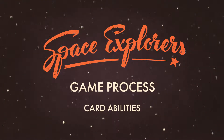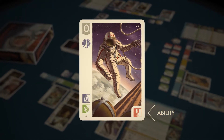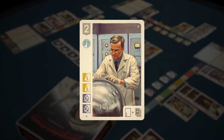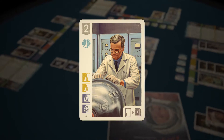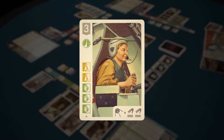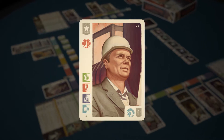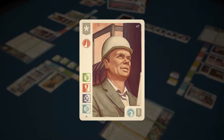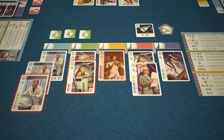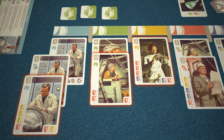Game process — Card Abilities. Specialists have unique abilities. For instance, they may provide you with research symbols to recruit new personnel. This engineer allows you to recruit for free specialists that require exactly three research symbols. The tester brings you two cards from the deck upon completion of a project. The builder provides victory points at the end of the game for blue skills possessed by your specialists. However, only the abilities of top cards in the batches are active. Therefore, by adding a new specialist, you often get a new ability but lose another one.